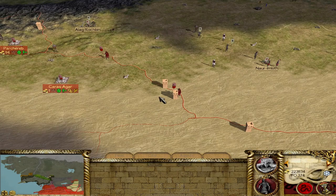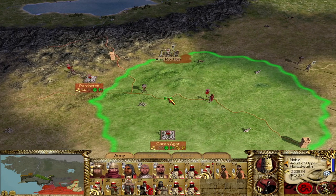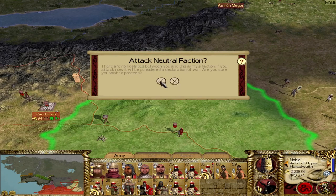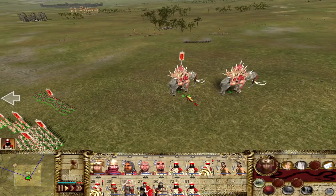Unfortunately, Khand has attacked Far Harad — we're not getting out of the east quite as quickly as I thought. We've got a bunch of armies right here, so this should be straightforward to deal with. Let's attack this army and see what happens diplomatically. We already got money out of Khand — let's go ahead and fight this. I'm assuming they'll probably withdraw, but it seems they want to fight.